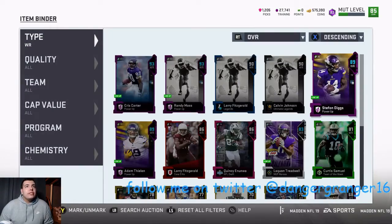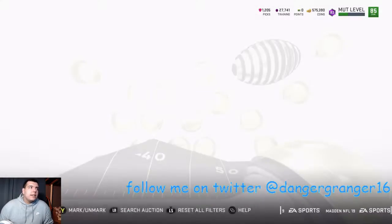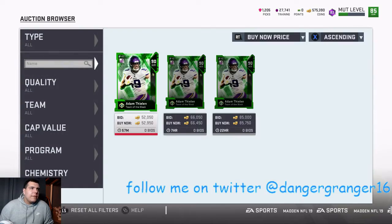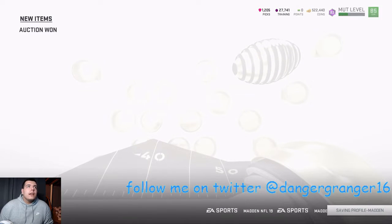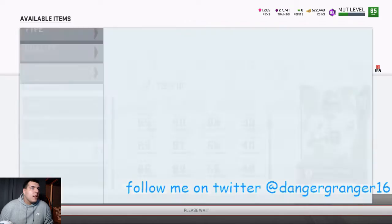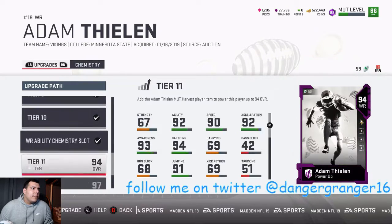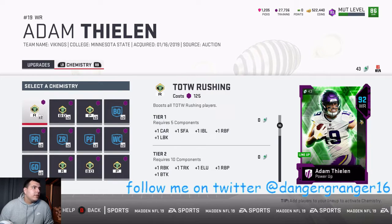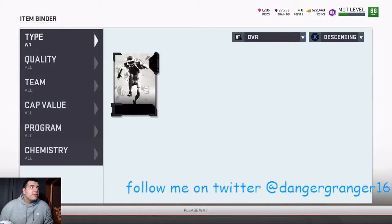We just need one more player with go deep and then go deep is done. I'm gonna put zone run on the rest of the players. We'll throw go deep on our slot receiver — his card is only going for about 52,000 so we'll buy that. We'll throw go deep on him, equip — and he'll be up to a 97 overall. Go deep is finished.